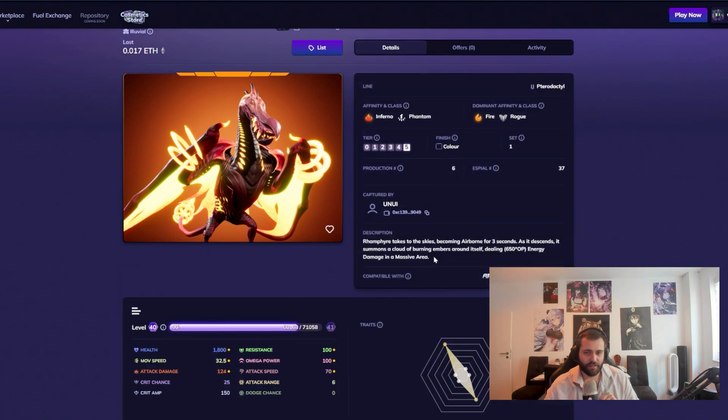Read the description of the Omega ability of every alluvial. Most of those abilities at some point have a number and a star symbol, then 'times OP' — like '650 times OP' means Omega Power. Just see Omega Power as a percentage: 100 Omega Power means 100%, so 650 times 100% is 650, and 650 times 200% is 1300 if Omega Power is 200. Some alluvials literally have nothing in their ability that works with Omega Power, so Omega Power is a useless stat for those alluvials — Karablu and Tiro are examples of that.